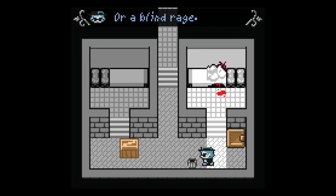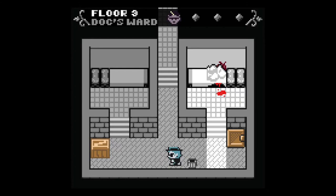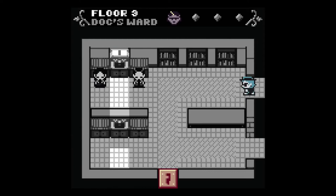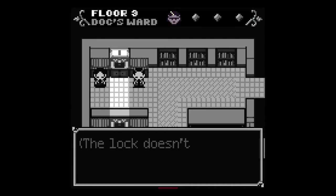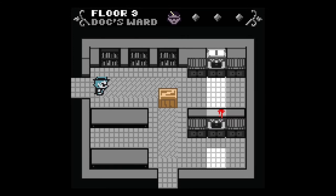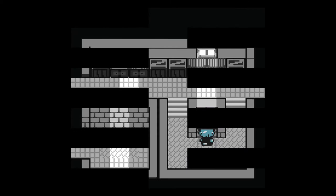Now we know the cause of death. I didn't intend to end up here — I wanted to explore and talk to Lloyd first. I can't leave the room. I didn't want to talk to this guy yet. I did save earlier but it was a few rooms back. I have no choice but to proceed with the interrogation.